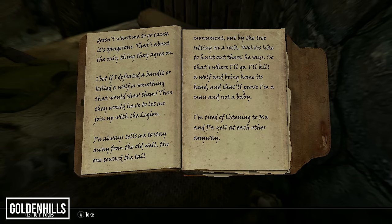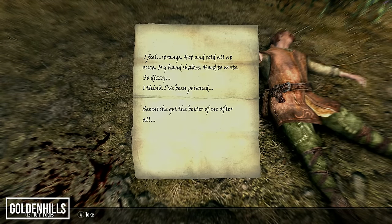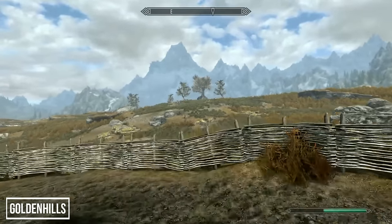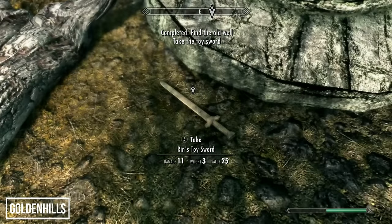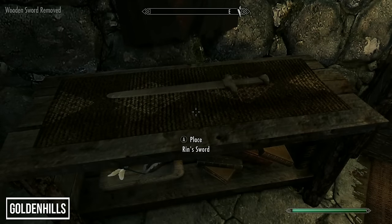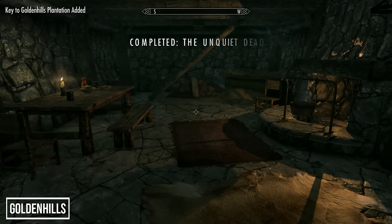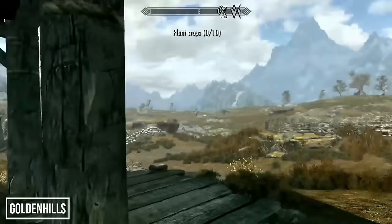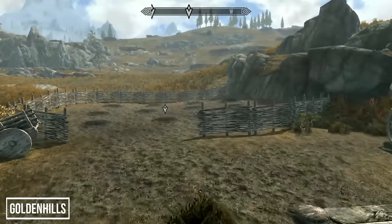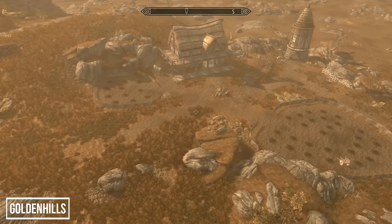Head outside and find Ervil's body along with a note detailing his last poisoned moments. For the final clue, head east from the house toward some strange-looking trees and find the well — and tragically, the skeleton of Rin with his toy sword. Pick up Rin's sword and return it to the table in his room and the family will be reunited. Rin gives you the key to the home. The quest is complete — you now own Golden Hills Plantation and can plant crops and live as a farmer. The home is pretty basic but great if you enjoy crafting and potion-making.